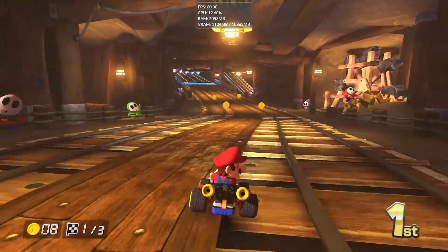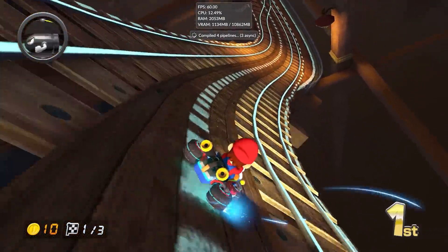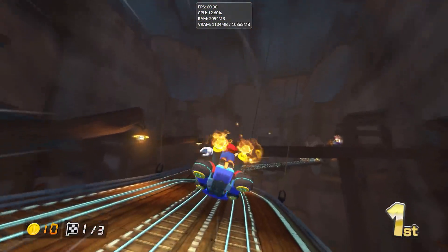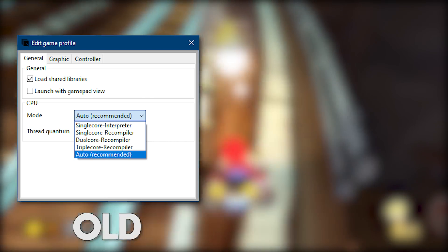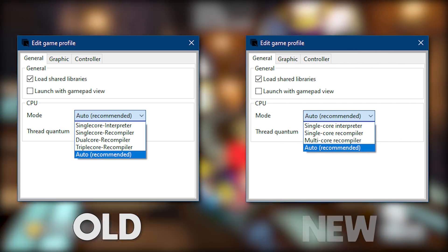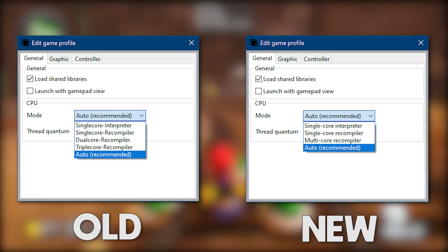This emulator for the Wii U has implemented a huge rewrite to their PowerPC and CafeOS threading, implementing a brand new method of using multi-core recompilers. Previously, Cemu had a system where the user could define whether they wished to use single-core, dual-core, or triple-core recompilers. This new update gets rid of dual and triple-core recompilers, replacing them simply with the option for multi-core.